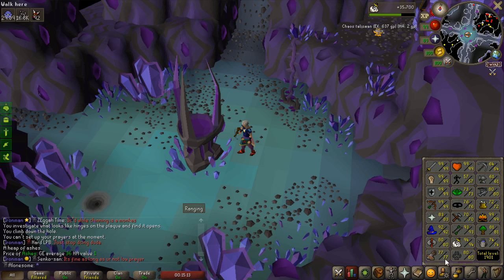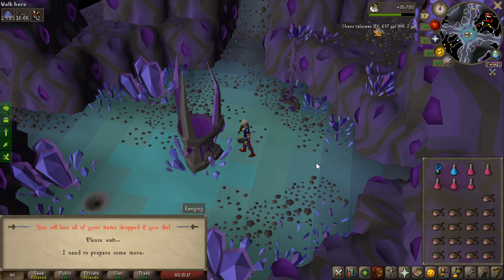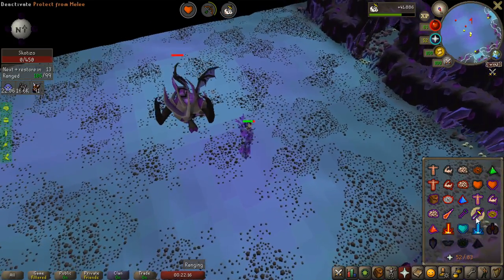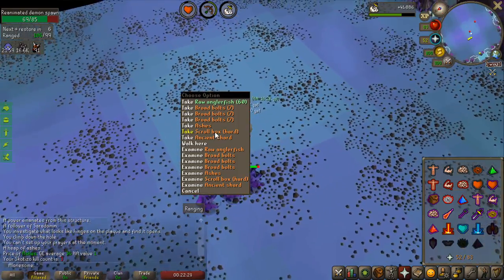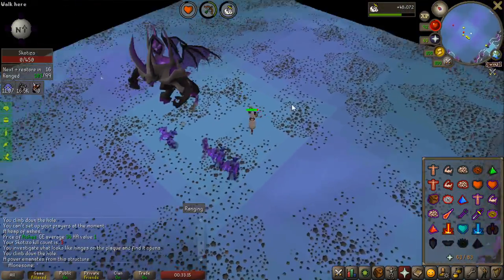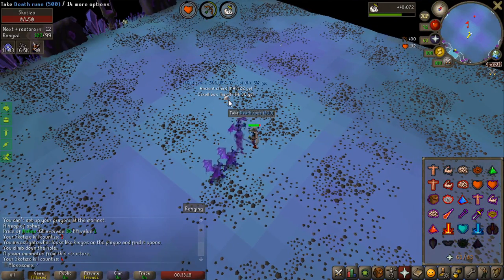I have four dark totems in the bank, so I picked up a greater demon task to get some nice Slayer experience from the Scotizos. First kill — by the way, the pet is 1 in 65 because the totems are kind of hard to get. But Scotizo is probably one of the best ways to get a bossing pet. The kills are fairly fast, like 4 minutes maybe.